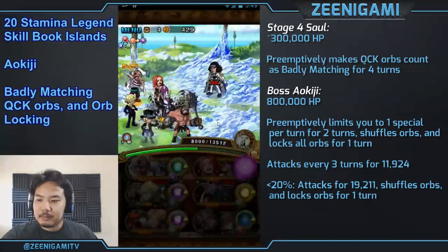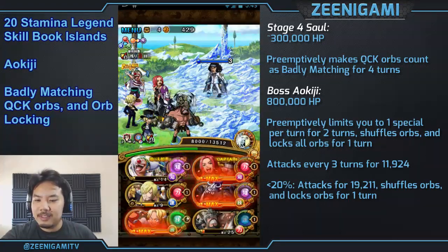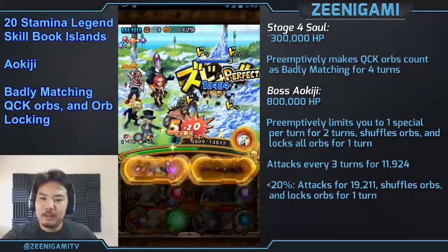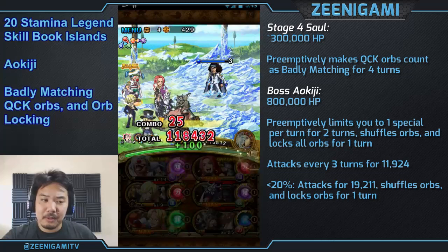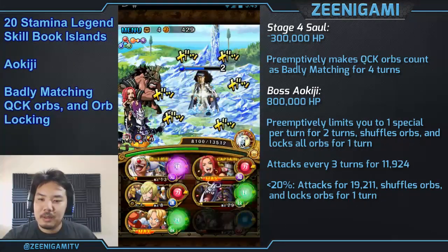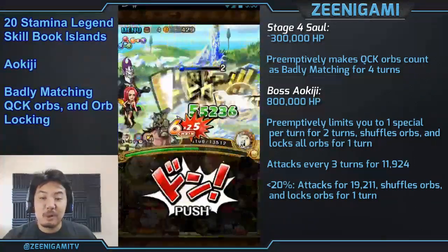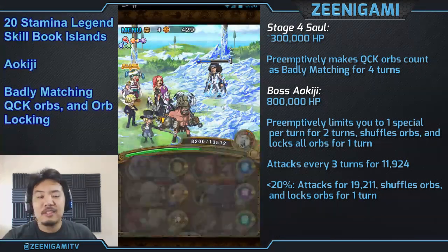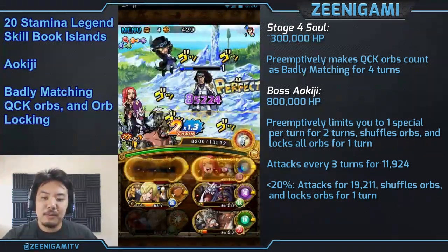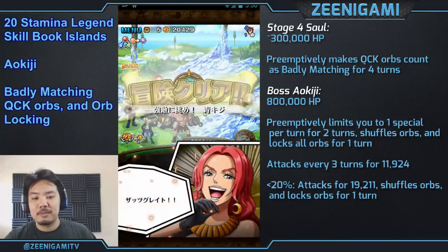Against Aokiji, he shuffles your orbs and locks them. You want to use Sabo special and then Moria special — don't use Buggy special like I did. Moria does a big hit of damage, and Sabo special will let you finish him off. If you use Sabo special first, that's a little bit better. After the third turn, the limit on specials goes away. So if you still haven't killed him, you have the option to use all your specials on that final turn and burst him down at once.